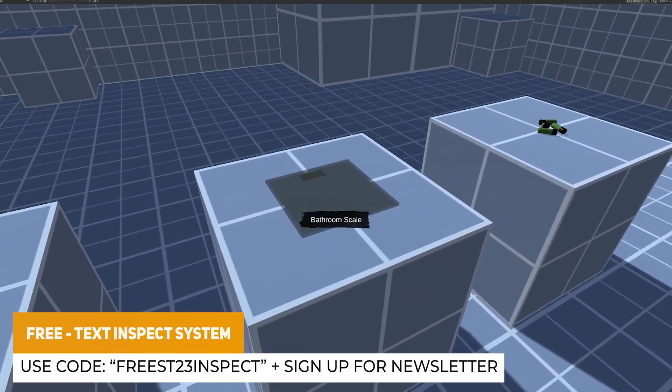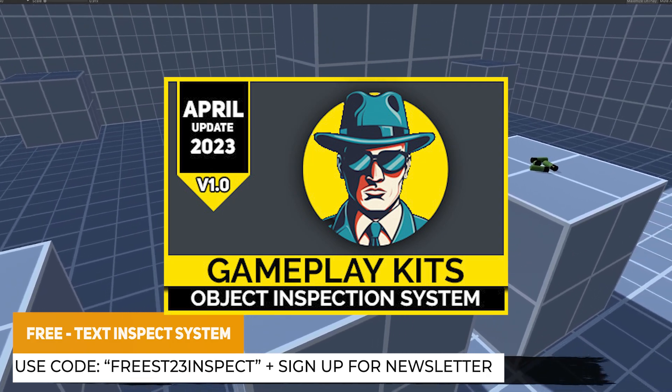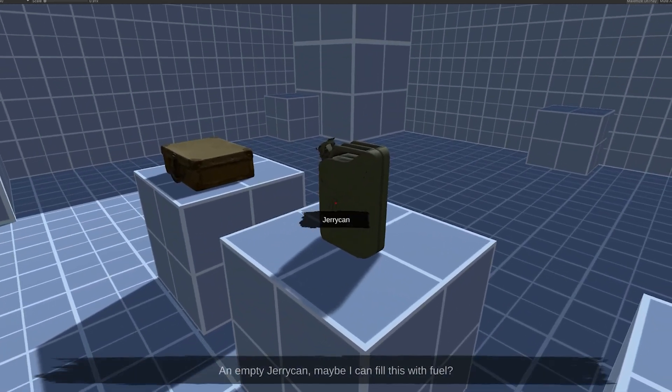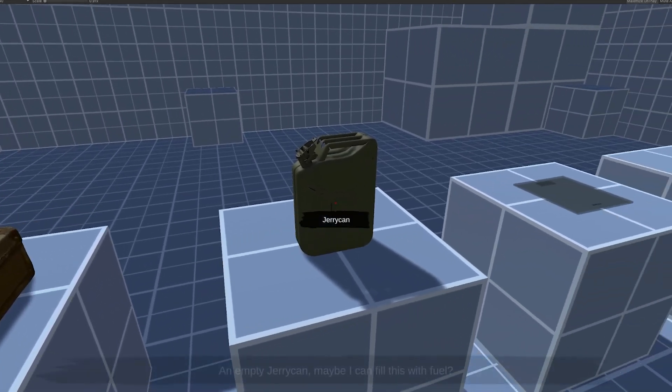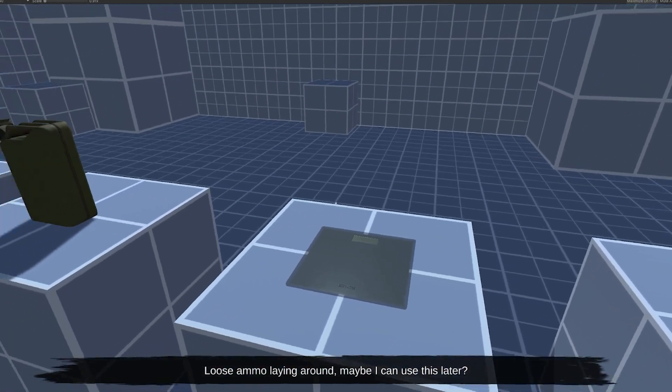Because it's near Christmas, I'm going to be giving away my text inspection system for free if you sign up for the newsletter on my storefront and use the code free ST23inspect. You get that asset for absolutely free — just add it to your basket, put the code in at checkout, as long as you are subscribed to the newsletter.